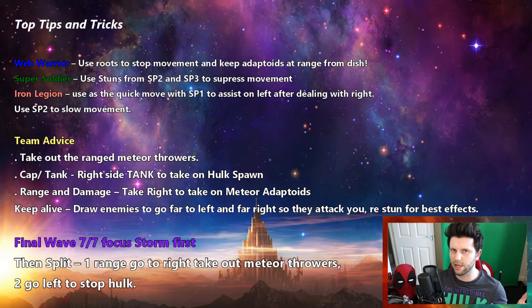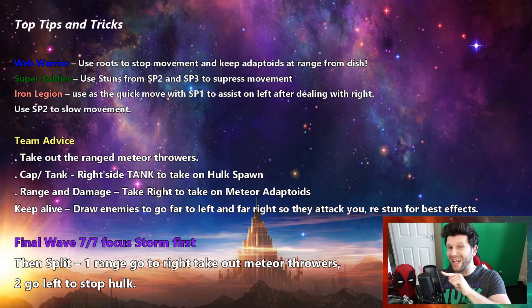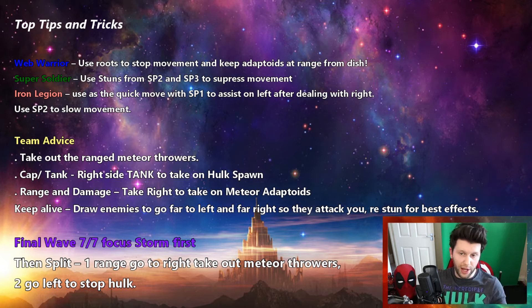You want to use your Cap towards the left-hand side where the Hulk spawns, because you want to literally tank that Hulk — make sure it stuns and doesn't move, that's your priority. Over the right-hand side is where you should put your Web Warriors and your Iron Legionnaires. Take out that meteor-throwing Adaptoid. Use the SP2 with the Iron Legionnaire on the right side to use the cage and stop movement, then use flight SP1 to fly over to the left-hand side and help out.